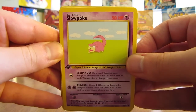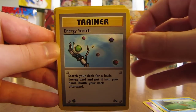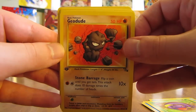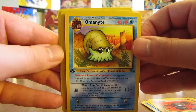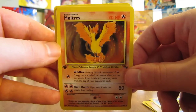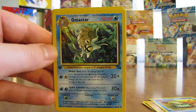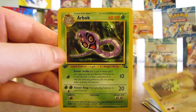This pack has a Slowpoke, Horsea, Energy Search, Psyduck, Ekans, Geodude, there's an Omanyte. The Rare — hopefully one I'm really hoping for — there we go, a Moltres holofoil card, first edition! One of the ones I was hoping for, a Legendary Bird. Set that aside right away and get it in a sleeve as soon as this video is over. There's an Omastar, Sandslash, and an Arbok.